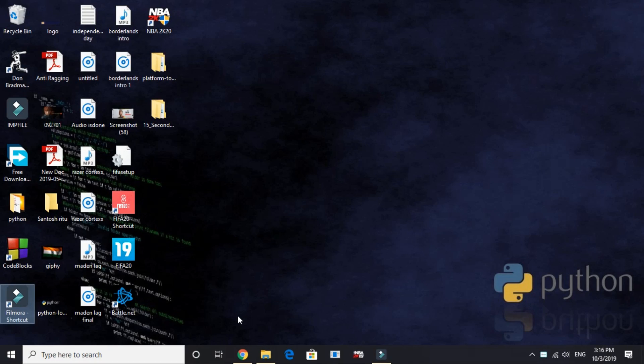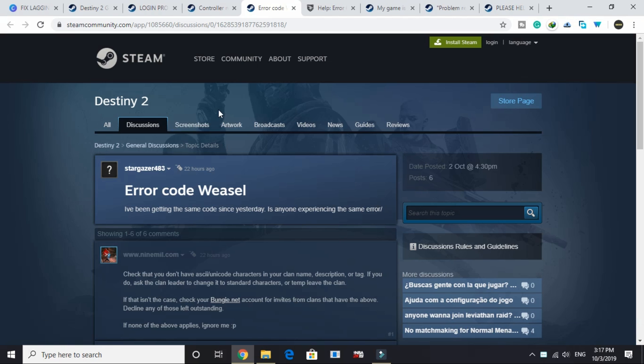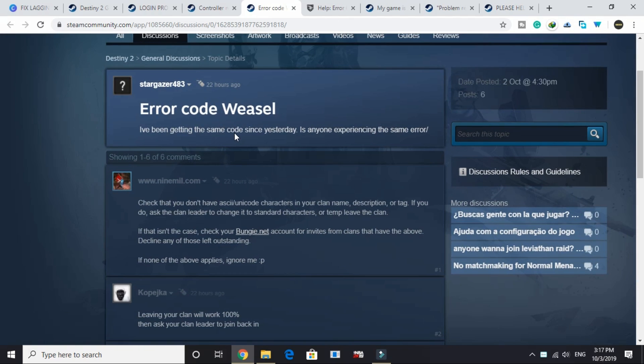Hello everyone, it's PC Helper here. In this video I'll be showing you how to fix error code weasel for the game Destiny 2. I went to the official Steam forum and found a working fix — it's a really quick fix and will surely work for you. All the credit goes to the user who posted this solution on the forum, and this video is for your convenience.